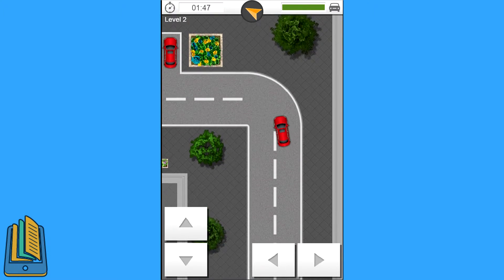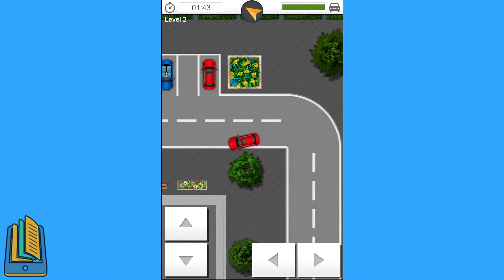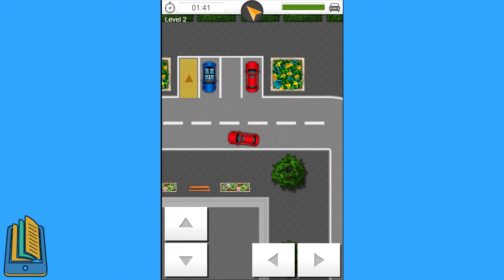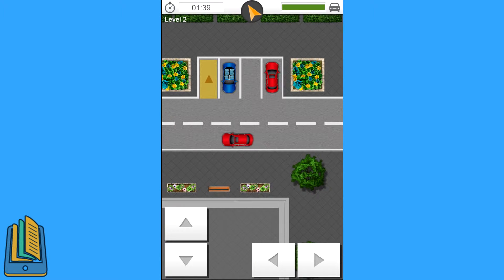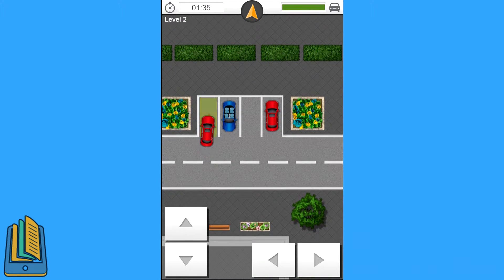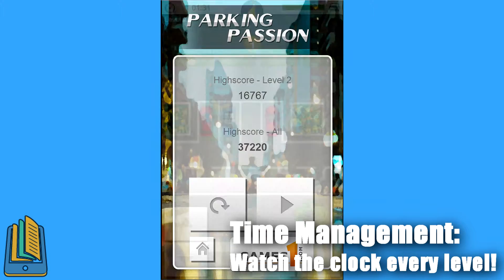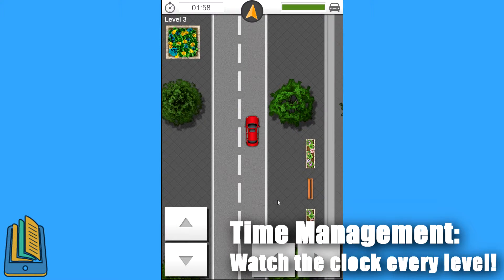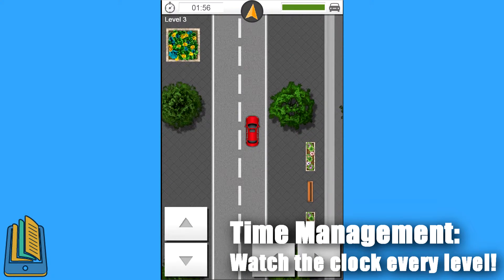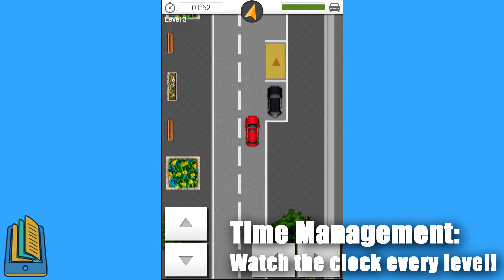If you're not sure where to go, follow the arrow on the top of the screen up there, and it will show you where the parking spot is. Next to it is how much time you have. The times get smaller and smaller as you go through the levels, and the parking jobs get harder and harder, so you really need to be using time management when you're playing this game. You need to be watching the amount of time you have, and thinking about that when you're parking your car.